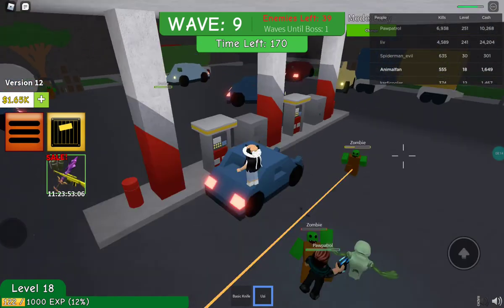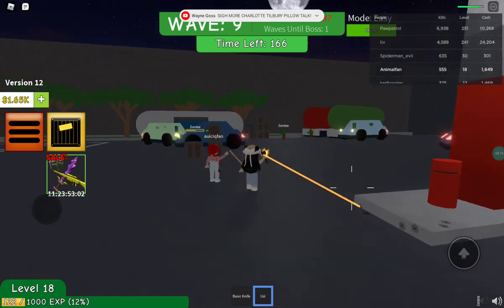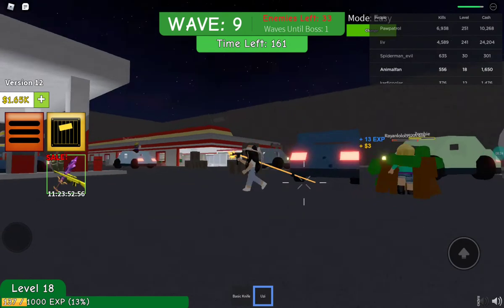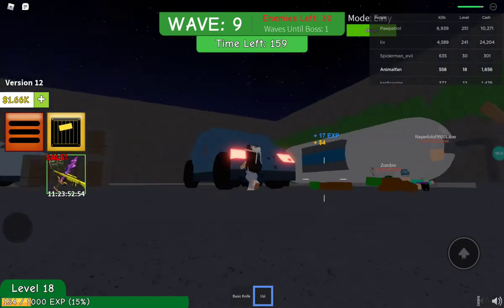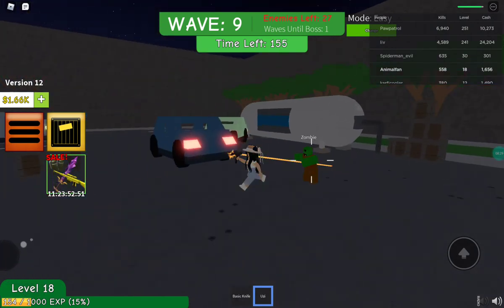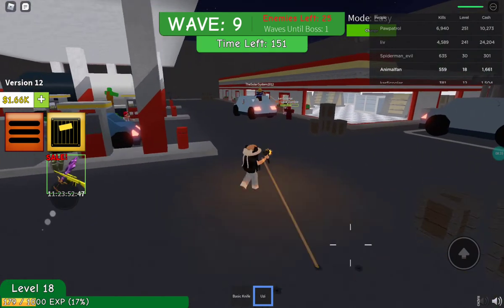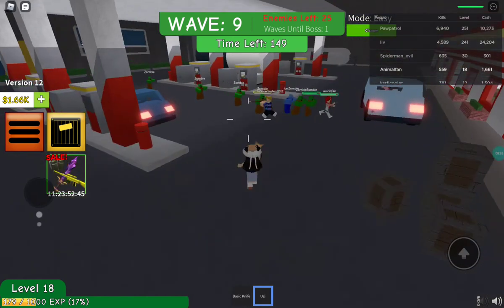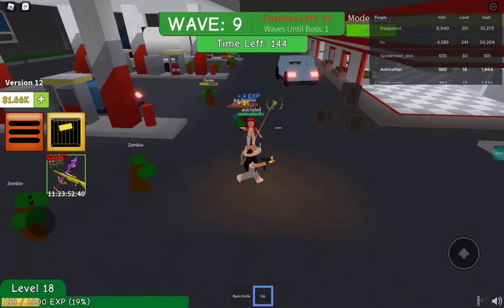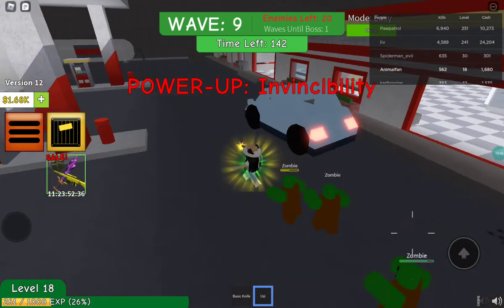Don't attack my friends! You should never attack my friends. They attacked her! Don't attack Tara — you shouldn't! I'll get this. Thank you. Power — invisibility! I got another invisibility power-up!